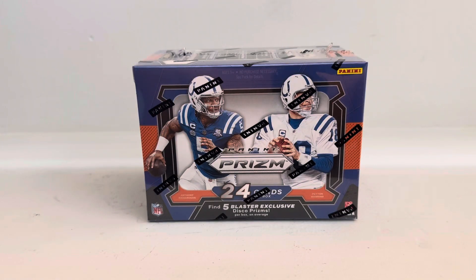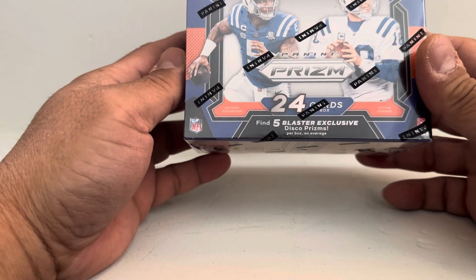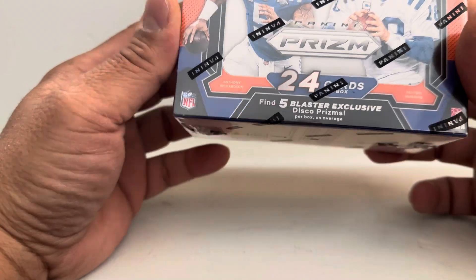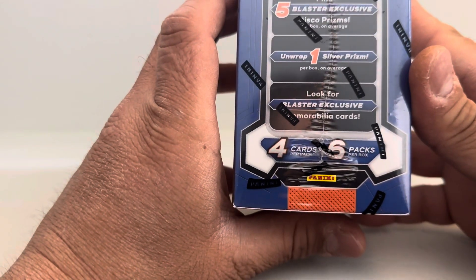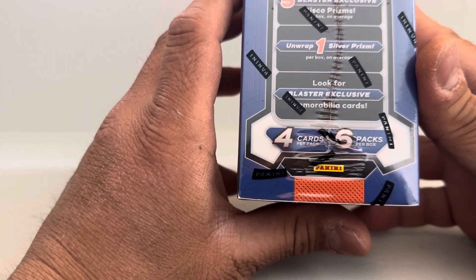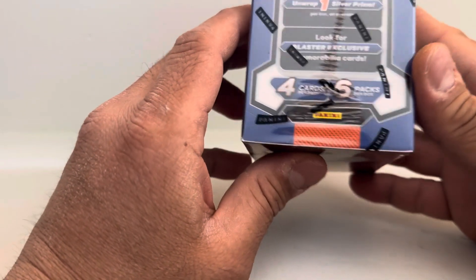Hey, what's up YouTube, this is Katzy with another retail box break. What we have here is the brand new, just released 2023 Panini Prism Football. Since this is a retail blaster I got from Target, you will find at least five blaster exclusive disco prisms, one silver prism per box, and look for blaster exclusive memorabilia cards. It's four cards per pack and six packs per box.